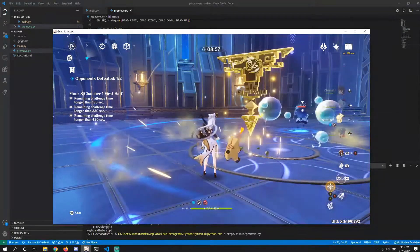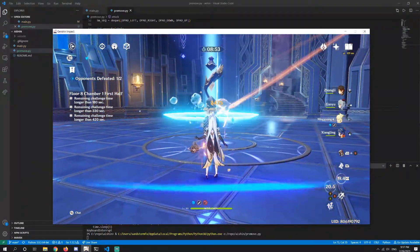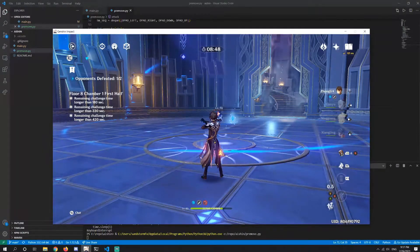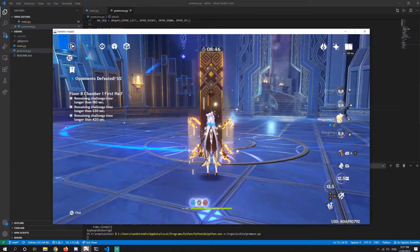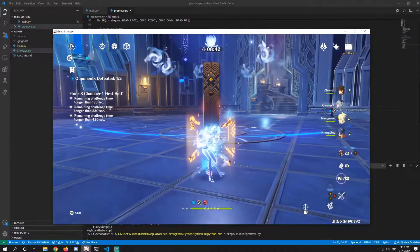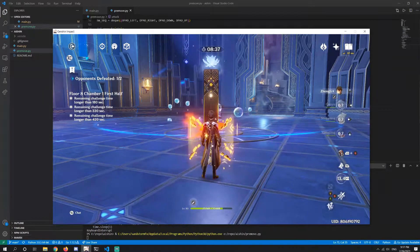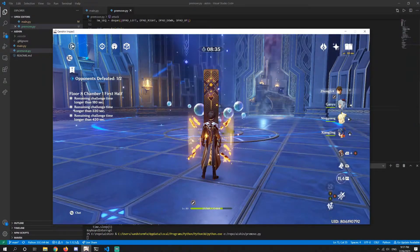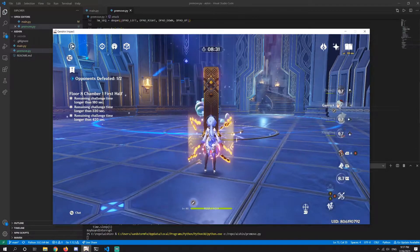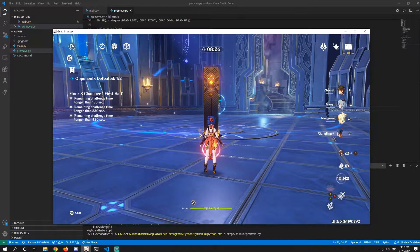Come on, switch to Ningguang or something. E? Ulti? Boom. Oh nice! We almost killed him. Oh, but he's too far, I need to move up. Because Ganyu always does that — that's the problem. I should have pre-moved for the movement too, I guess. But it's fine, we got this. Just wait till the skills come back up and we're good.